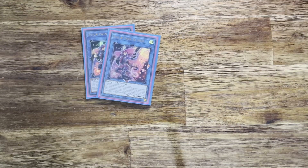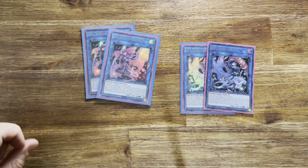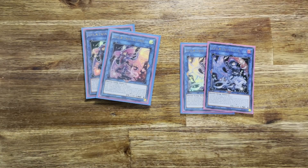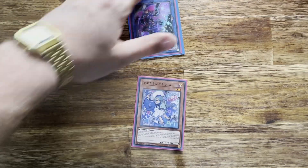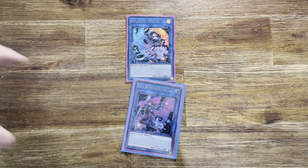Now the extra deck, where a lot of the power comes from. We have Evil Twin Kisa Kill — two copies — and Evil Twin Leela — two copies. They're both link 2s. They both have a quick effect to special summon the other one from the graveyard if you don't control one. So: link off pink and blue into Kisa Kill, then since you don't control Leela, special summon Leela. Go into Leela — you don't control Kisa Kill, so get Kisa Kill back. That's the basic combo of how to get them both out from two monsters.